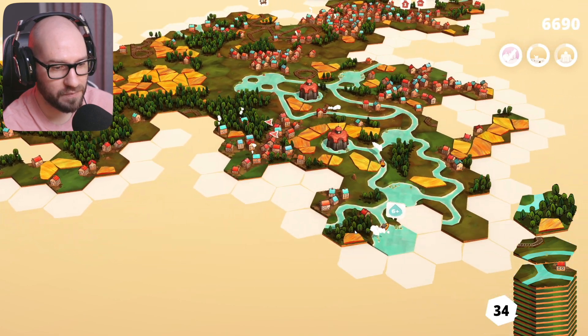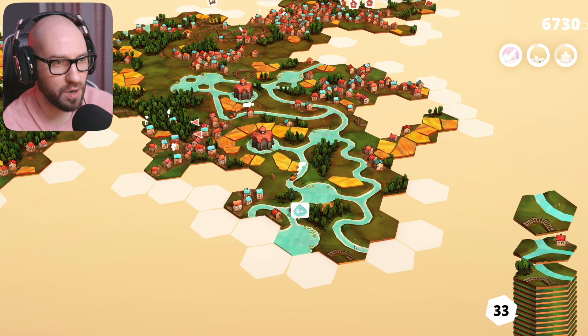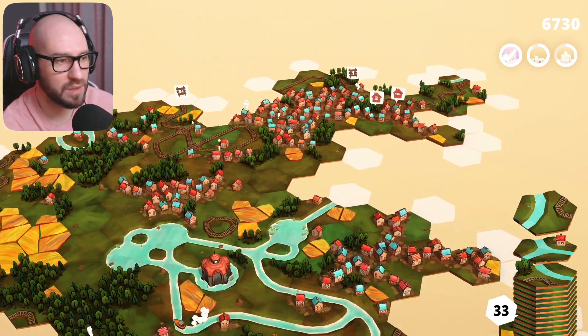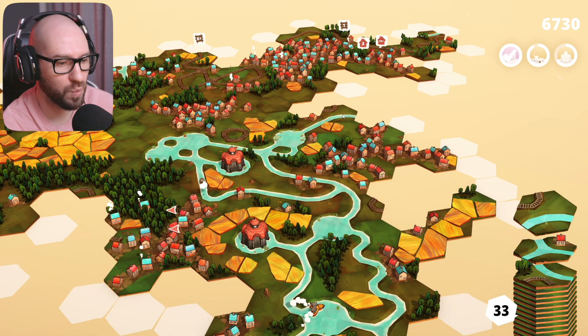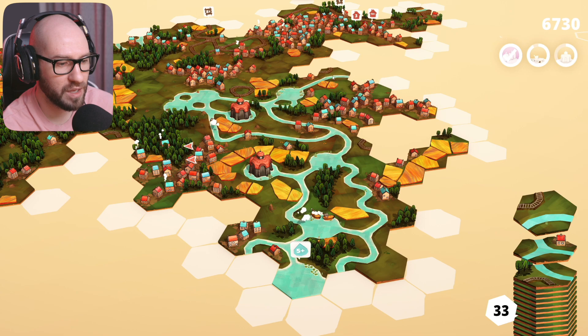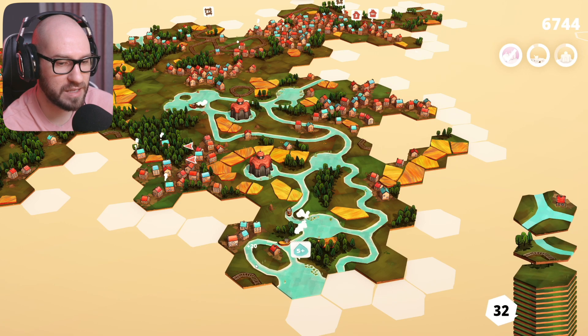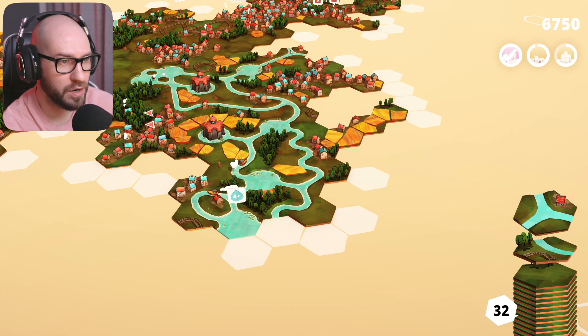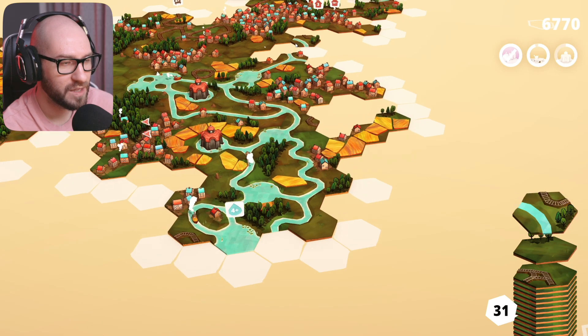Let me keep on going with the water. Can I close that down? Yes we can. Even more water. The thing is we're also getting railroads, but I feel like we want the water more. If I place this here, it's giving me five-plus. Oh, we can close it down like that - let's do that. Next up, even more water - getting so much of this. Let's go with that over there.